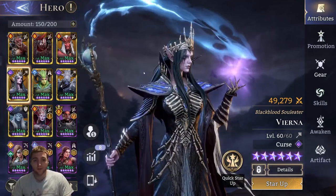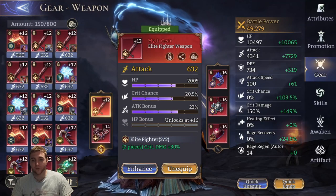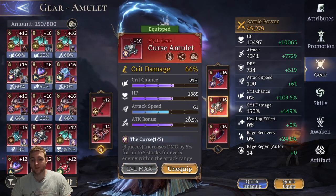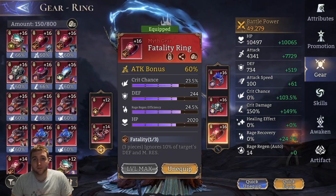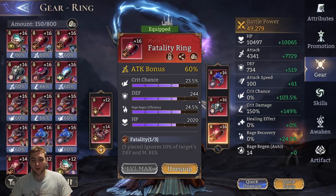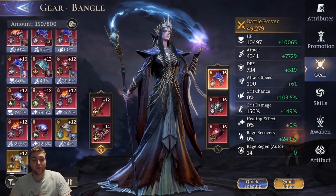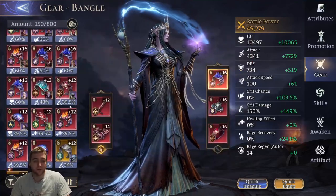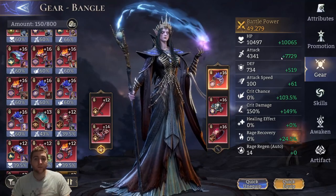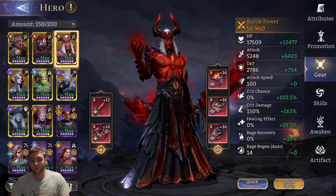Congratulations if you got Vierna as well — she will help you massively in this gear raid. I have built her with a Broken set and an Elite Fighter set on the left. I focused on crit chance, attack, and crit damage as is pretty standard, and I picked up some attack speed along the way but that was not intentional. Her first attack specifies that it does not scale with attack speed, so definitely don't go out of your way to build attack speed. If I could have a proper set on her it would probably be the Shatter set or the Curse set, but most sets would be fine — with anything regarding gearing I definitely suggest chasing stats before the gear set.